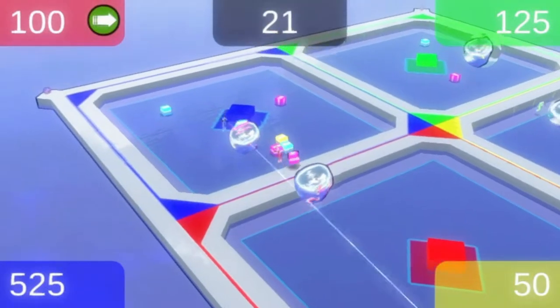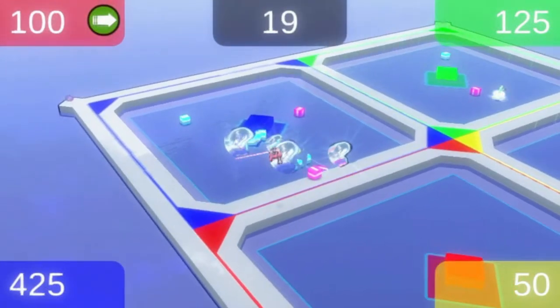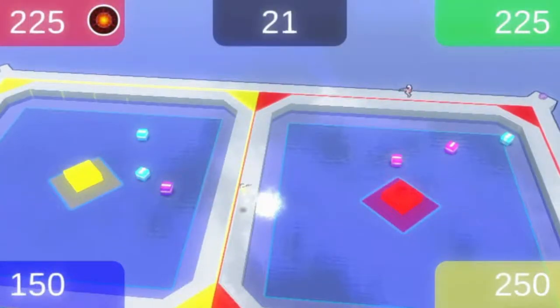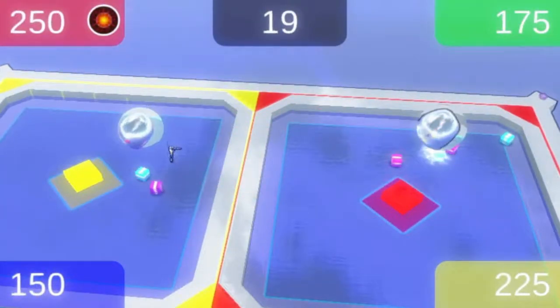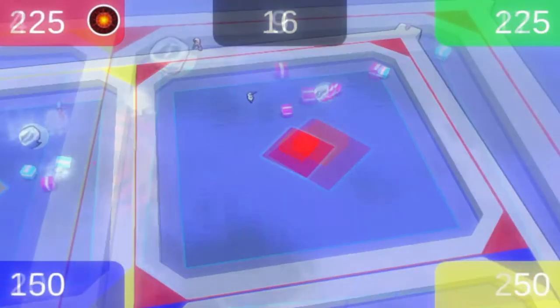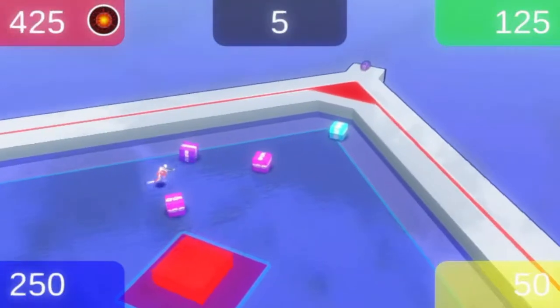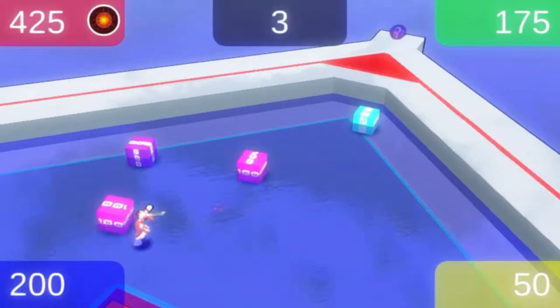The Speed Power Up can allow you to return to your pool quickly to tag the next Jettison Box. A Swap Bomb lets you quickly swap with Jettison Boxes without requiring much aim. Place your Jettison Boxes far back in your pool, and also behind the center pedestal to make them more difficult to target.